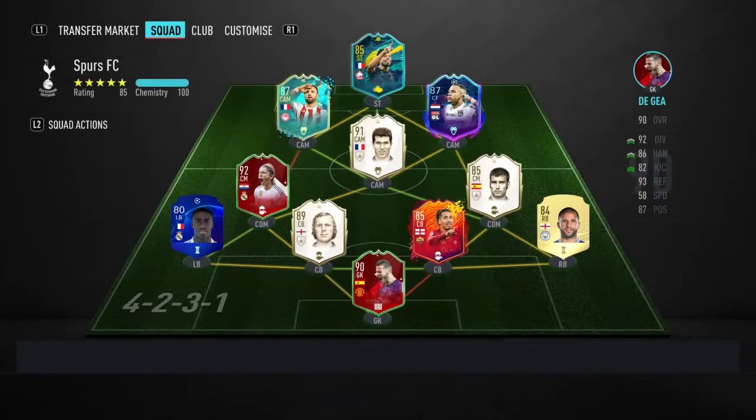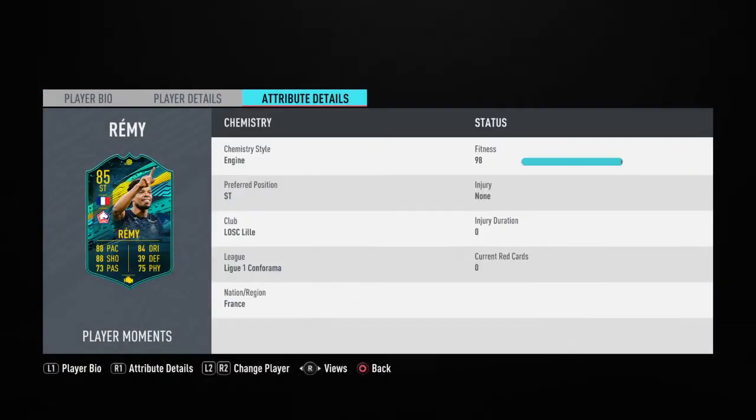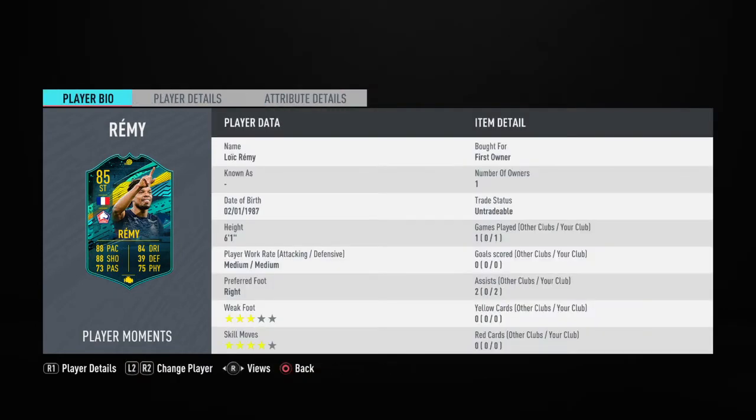One more thing — if you're going to play him, make sure he is on 10 chemistry. Play him at striker, left CAM, or right CAM, or at centre mid, but I would switch in game to a centre forward.